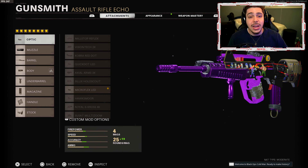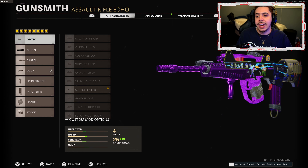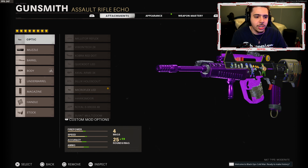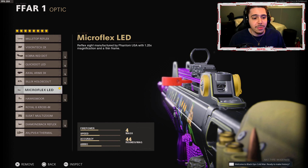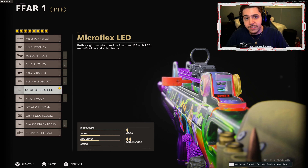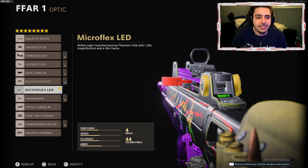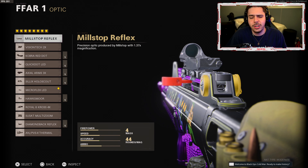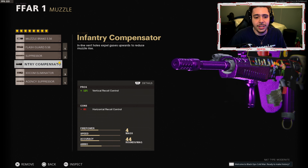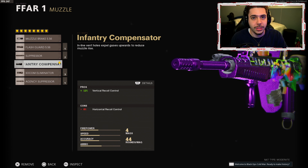Starting off, we got eight attachments on this thing. I don't normally rock eight attachments on my FFAR, but let's change things up. I got an optic sight — my favorite one, the Microflex LED. I like the iron sight, but since I have Gunfighter on I've got to fill out every attachment. Mil-Stop Reflex is another great option, whatever you like more. For the muzzle, we got the Infantry Compensator for better recoil control. It's going to make her an absolute laser beam.